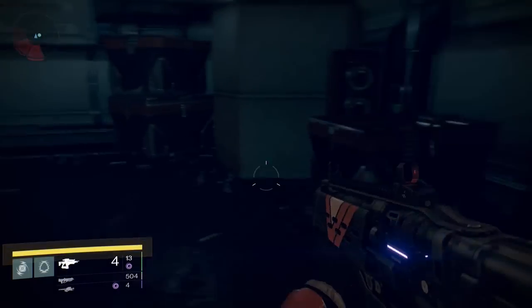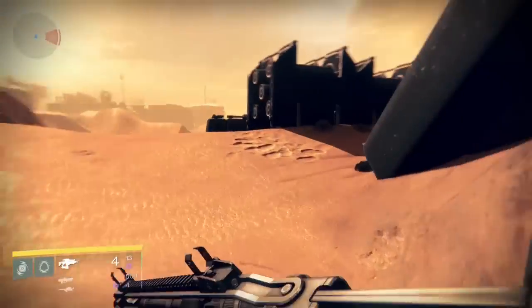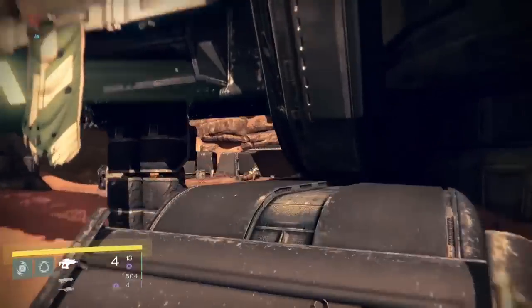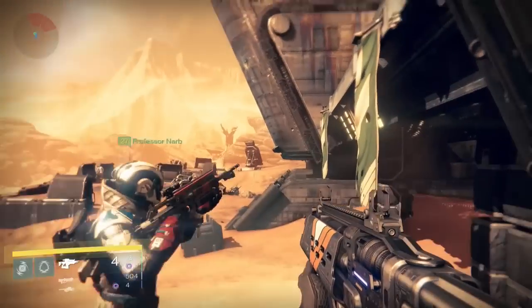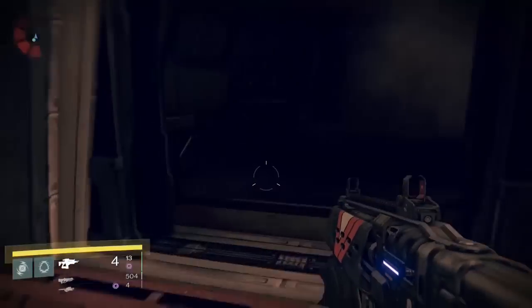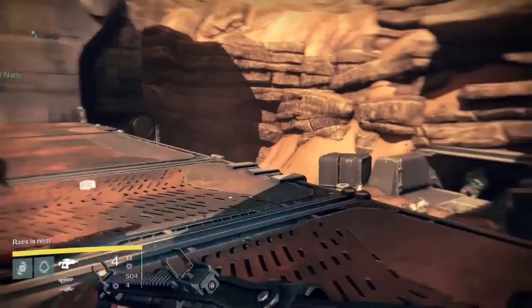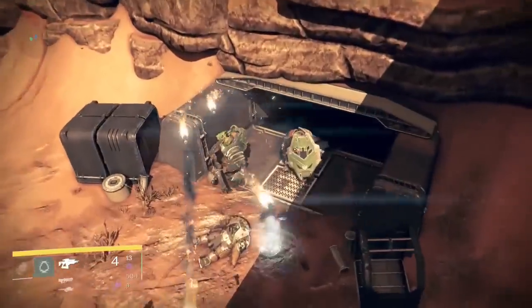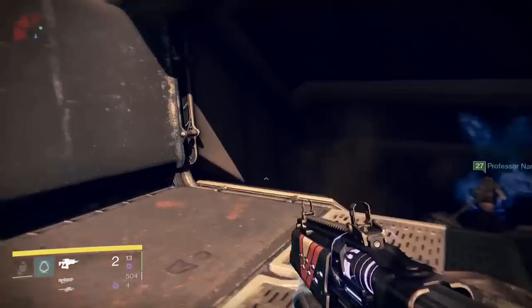You want to check all the buildings around here. Look around and make sure you check every corner to try to find chests. Chests will spawn relic irons, which are used for upgrading your legendary gear. Relic iron is part of the game — you're going to need it along with many other materials.